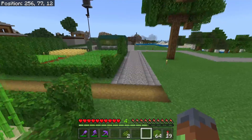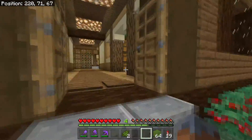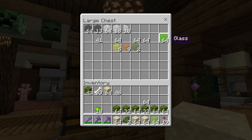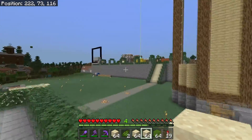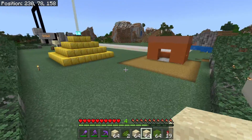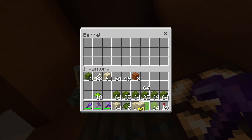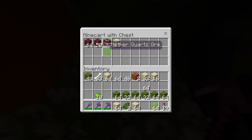Might as well go smelt some because there's no point not having enough glass. In here - sand - I have about five stacks. I don't think I have any more normal glass in here. Oh there's another stack, that should keep us going for a while. I'm going to use the super smelter because it's 64 times faster.